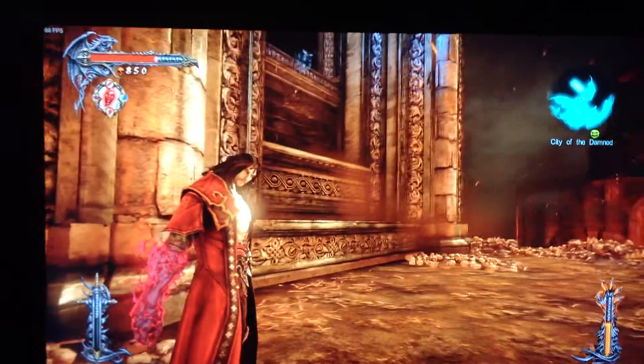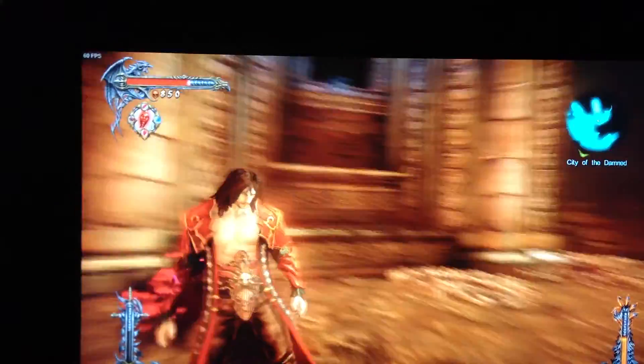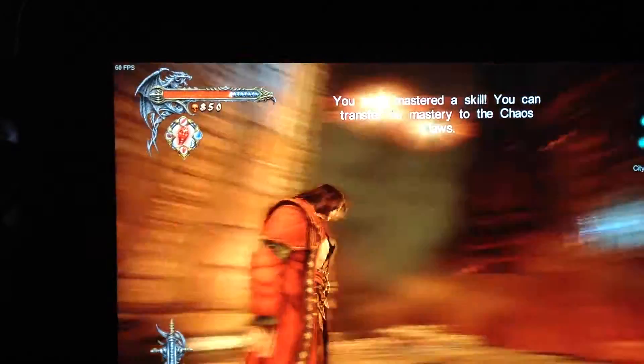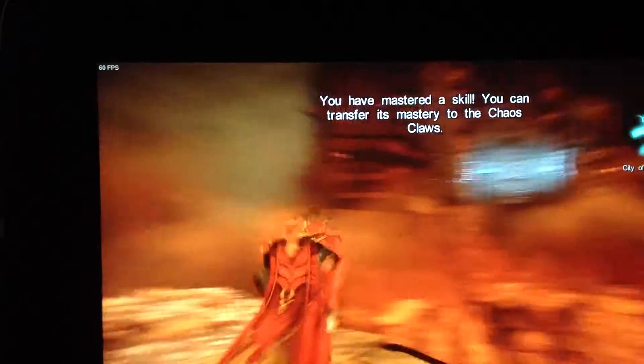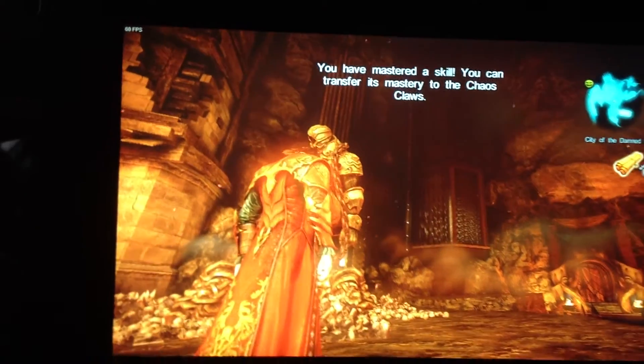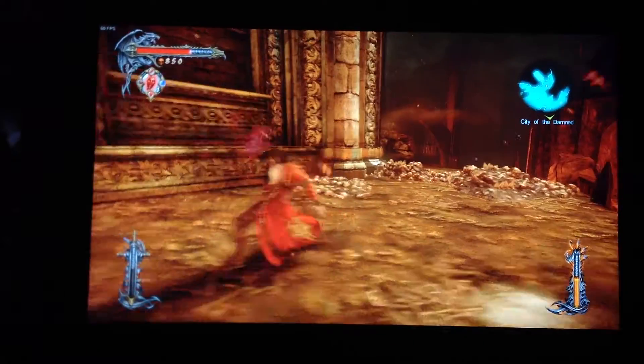Honestly, for me it doesn't make much of a difference. I've looked at both and it doesn't change anything for me. Anyway, as you can see, it's a solid 60 frames per second no matter where I'm at. This is the most graphically intense area in the game — the particles, the falling stuff, and all that.